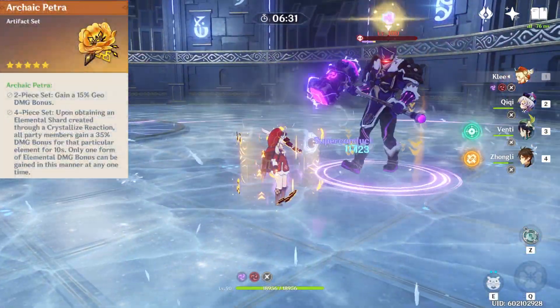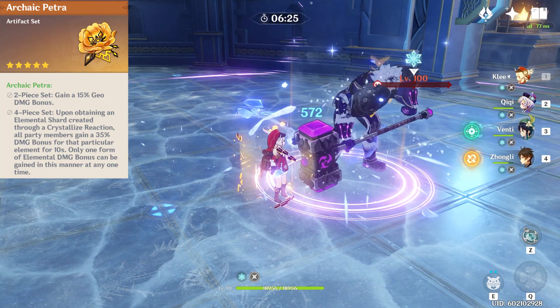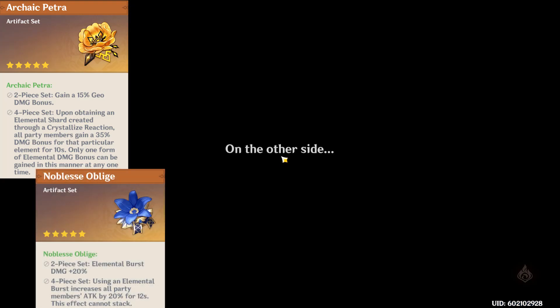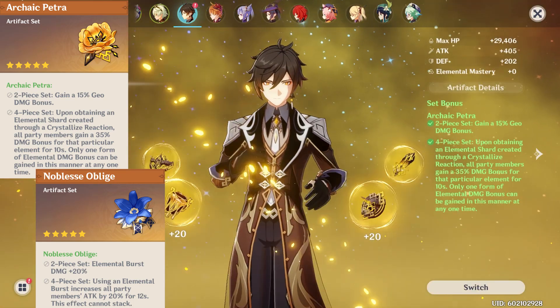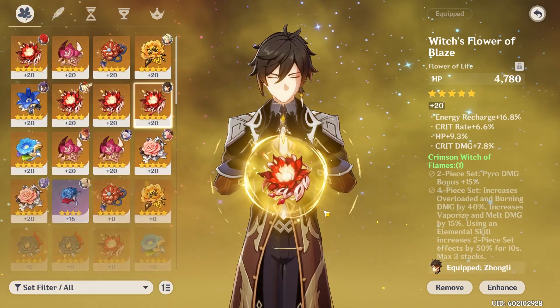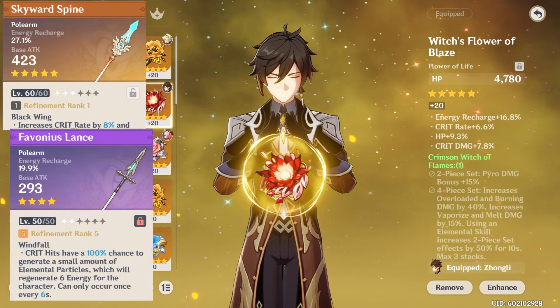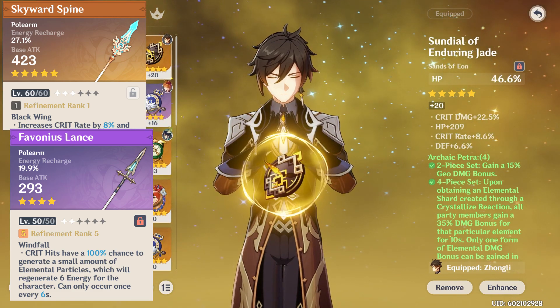For the artifact sets, I'm currently using the 4-piece Archaic Petra, but because of the kind of random nature of Archaic Petra, you can consider the Noblesse Oblige 4-piece instead if you need a more consistent, controllable 20% buff when he casts his burst. For weapons, with this build, anything with Energy Regen is fine. Also, anything that boosts his Meteor damage is fine too.